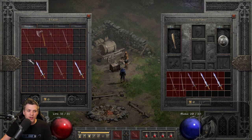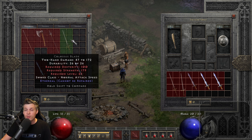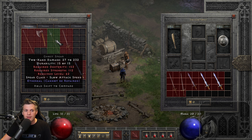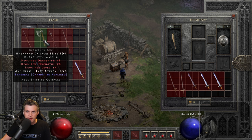For Breath of the Dying, make sure you roll it in an ethereal base. Good options include a War Pike, Berserker Axe, Ghost Spear, or Colossus Blade. Breath of the Dying works in any weapon type — a Colossus Blade or Ghost Spear for a whirlwind barbarian with style, a War Pike for a mercenary, or a Berserker Axe for a Zealer, Frenzy Barb, or Whirlwind Barb.